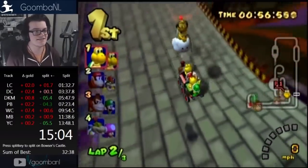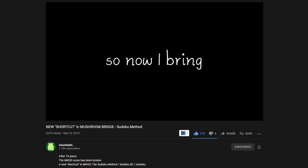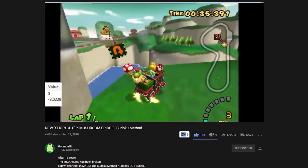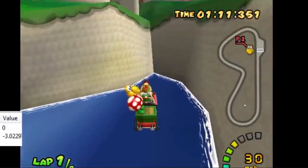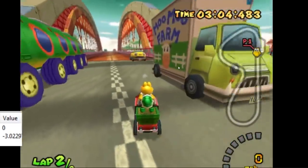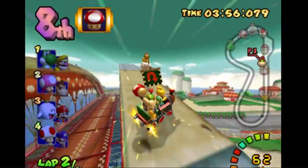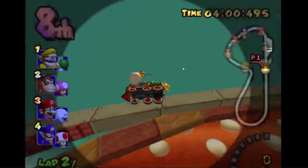One of which is only possible in Grand Prix using a blue shell hop in Bowser's Castle. New shortcuts came around in late 2018 thanks to a player named Goomba. His first discovery was in Mushroom Bridge. After nearly completing one full lap, you would use a mushroom to fall off the track while still finishing the first lap. After respawning, you turn around and climb up the railing of the bridge.